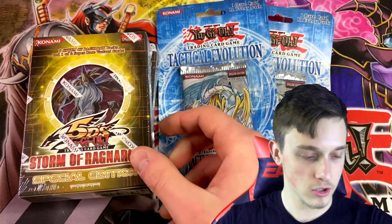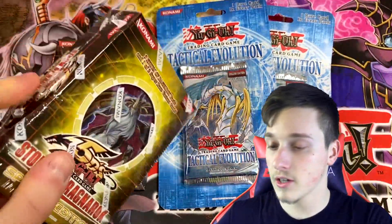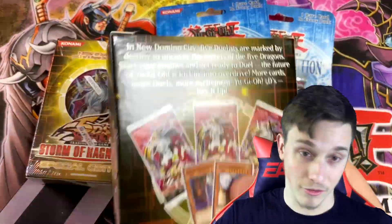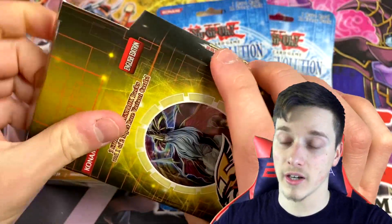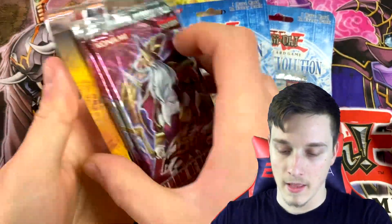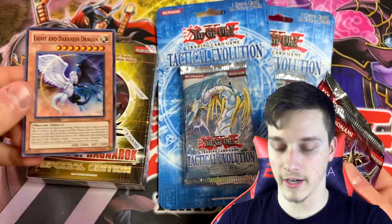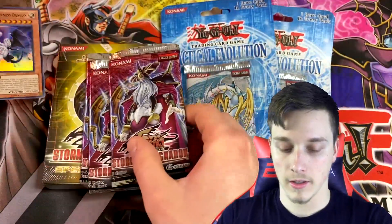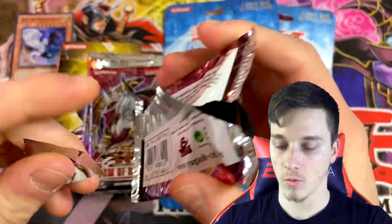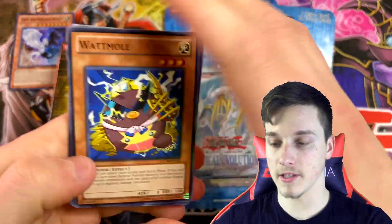I'll start off with the Storm of Ragnaroks, just because they are of lesser value, because Tactical Evolution is my favorite Yu-Gi-Oh GX set — probably one of my favorite sets of all time. There are some really cool cards in it, like Rainbow Dragon. I packed the Ghost Rare when I was younger, so that was amazing. This is a really good set. So let's see what Storm of Ragnarok can bring for us. Let's take a look at our first special edition mini box — we've got the Light and Darkness Dragon, which is sweet, and three packs. We've packed many Ultimate Rares, we've packed Odin Ghost Rare. It's going to be a fun time. Let's see if we can maintain our luck.